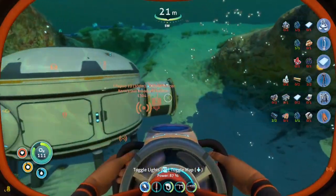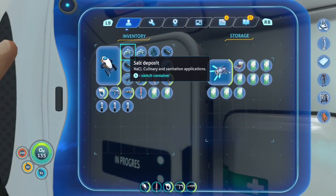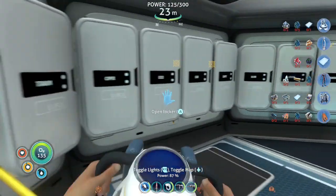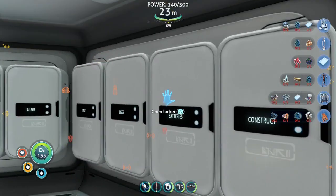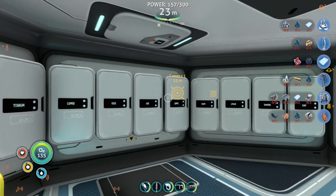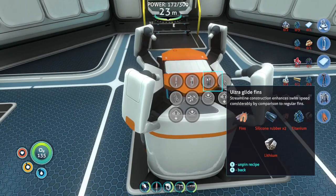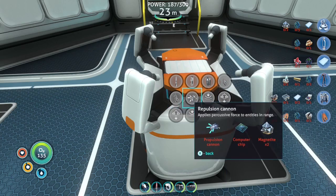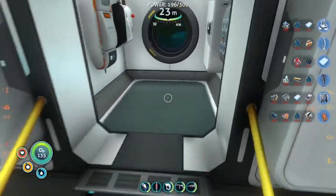We don't have ultra glide fins yet. Titanium and silicon — I don't think the titanium ingots are part of that, so those can go back into storage. And then some salt. Let's go!